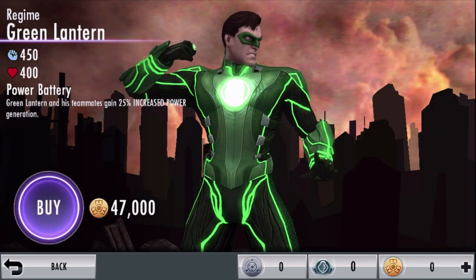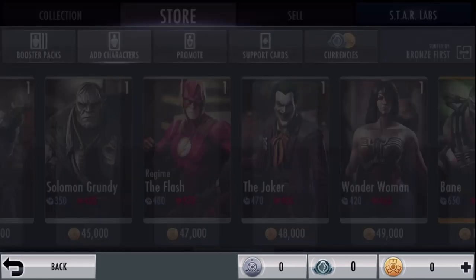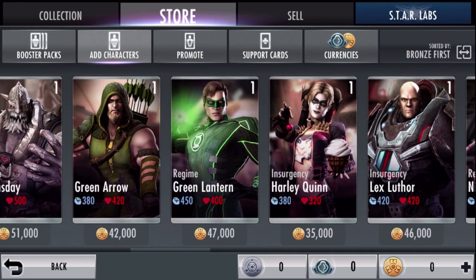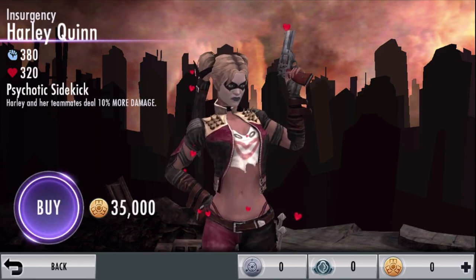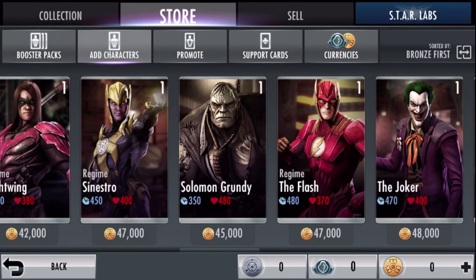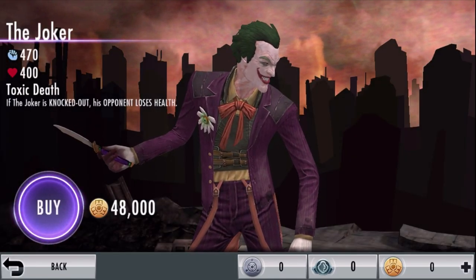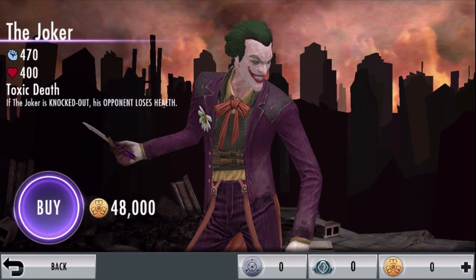Regime Green Lantern gives his entire team 25% increased power generation. Regime the Flash also does synergy, making his team attack faster. I mostly put Harley Quinn here because of the Tantoo Totem — she's killer. Any Harley Quinn is killer with a Tantoo Totem. As far as the other silver characters go, they're great. I do like Deathstroke a lot. Regime Nightwing is highly slept on — I think he's really good. These are characters that mostly do defensive more than attack. The Joker is also great, but he's mostly like a ride-or-die kind of character — you've gotta make sure he dies so that he's actually useful, and I don't like that.